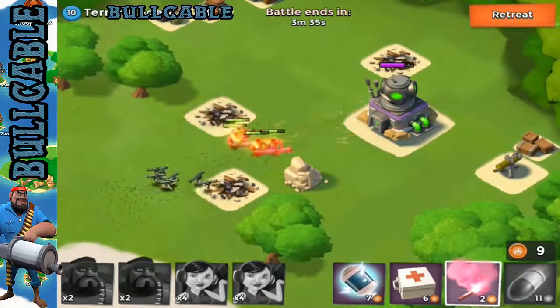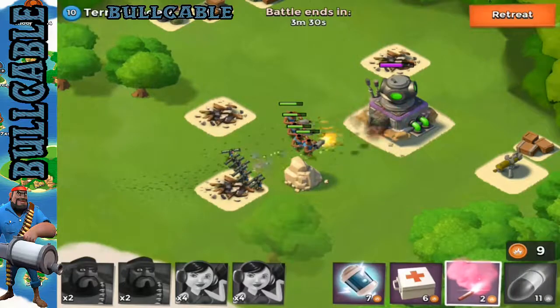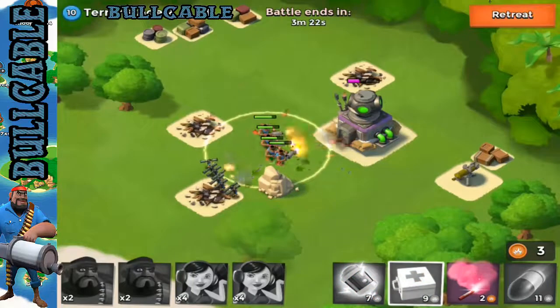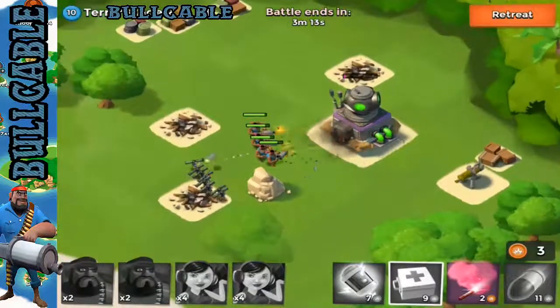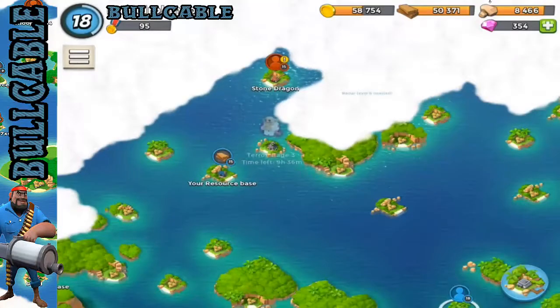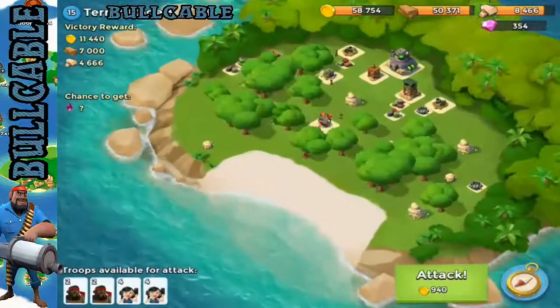Absolutely perfect - moving over. Come on, take that base out. May as well pop a few heals in just for the sake of it. Look at these Zookas, absolutely crazy! Come on, take it out - easy win! We're going to see if we can get to the next one straight away as well. We've nearly maxed out our wood already.